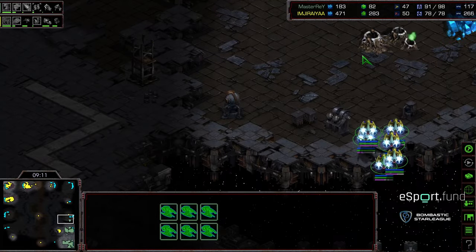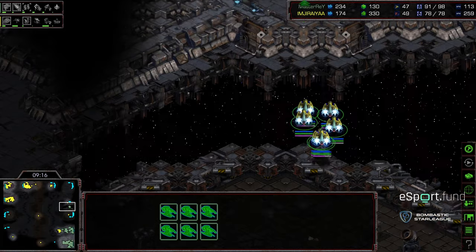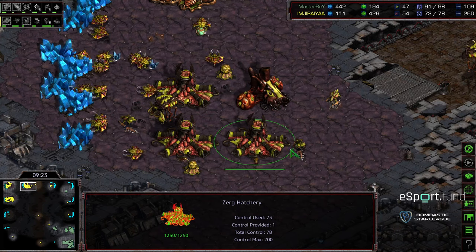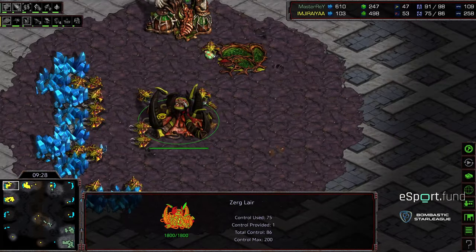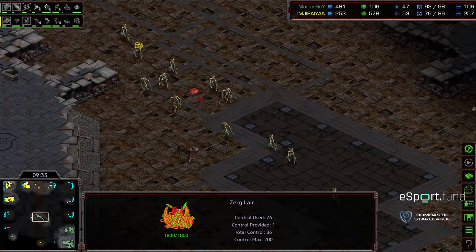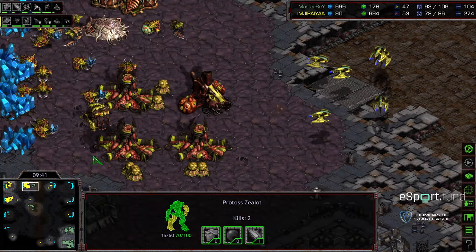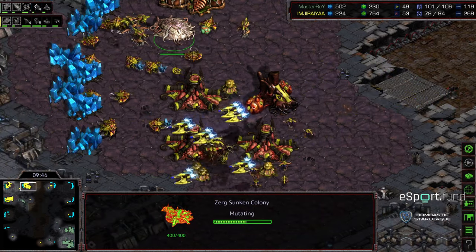Master Ray now moving out with six Corsairs with plus one weapons — that makes them very dangerous. But Jiraiya in a defensive stance has left all his overlords at home base in the protective custody of a lot of hydralisks on the front. There's also a spore colony at the main. Now we see a big flood of speed zealots with plus one weapons flooding into the base. This is not enough hydralisks to defend this — a sunken colony going down.